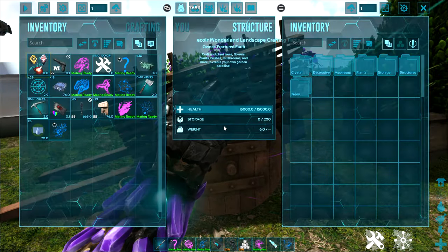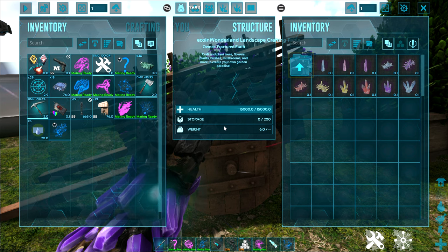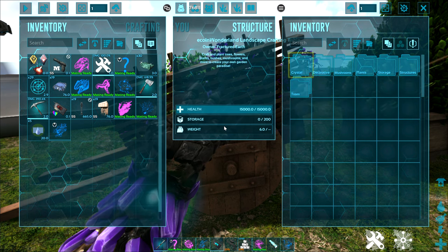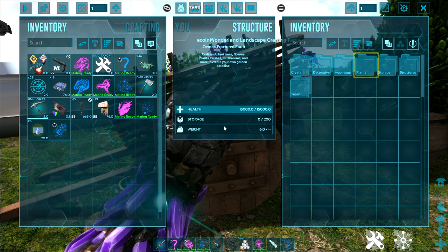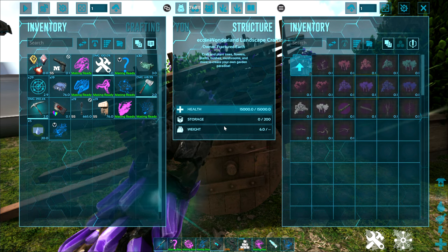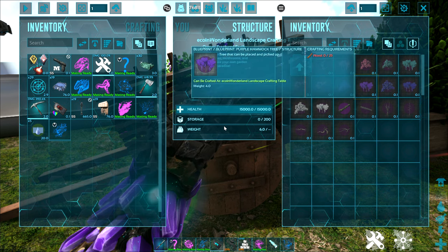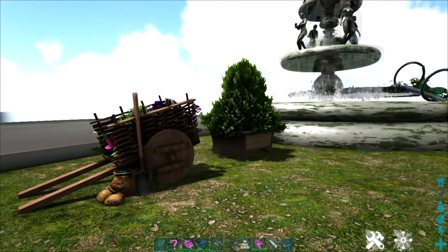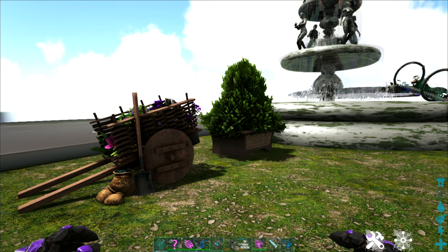If we go over to the landscape table, this one has more decorative items for landscaping. There's different kinds of crystal, you've got balloons, frames, nests, all sorts of interesting things in here. Some of these will glow at night, which is also pretty cool. These trees are pretty popular to mark your base, and they also glow at night as well. So a lot of great features here in our decorative tools. There are also others depending on which maps you're on. If you are a builder and decorator, this is going to really make you happy.